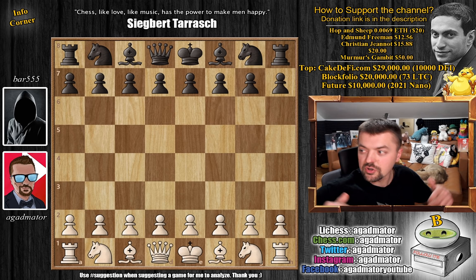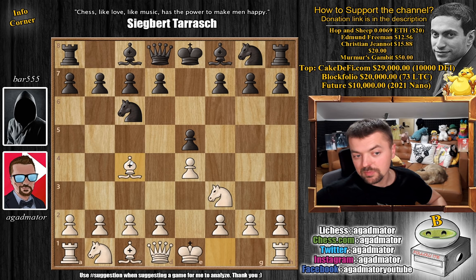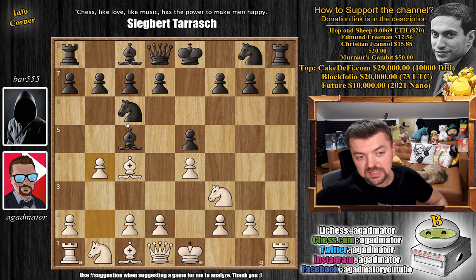I had the white pieces and I opened with e4. As I usually do, my opponent played e5, knight to f3, knight to c6, and bishop to c4. I go for the Italian game, hoping my opponent goes for bishop to c5, which he does. And I was very happy here as I get to play the Evans Gambit. So b4 — I offer a pawn for some very nice expansion. We have bishop captures on b4; he accepts the gambit. And now c3.